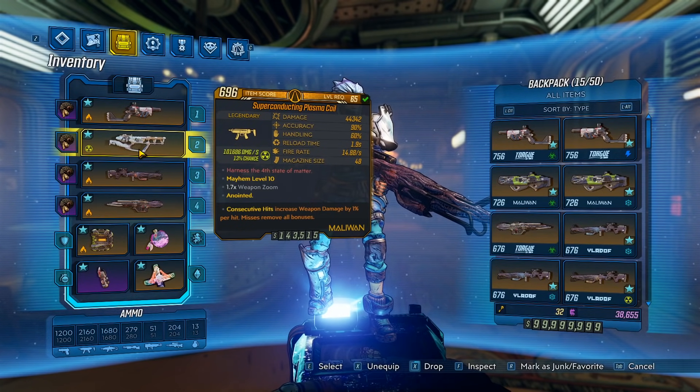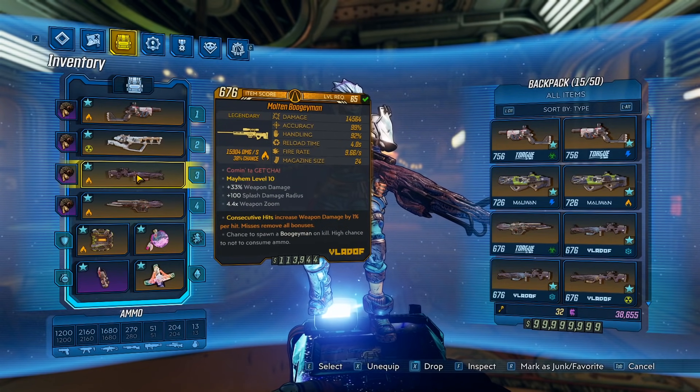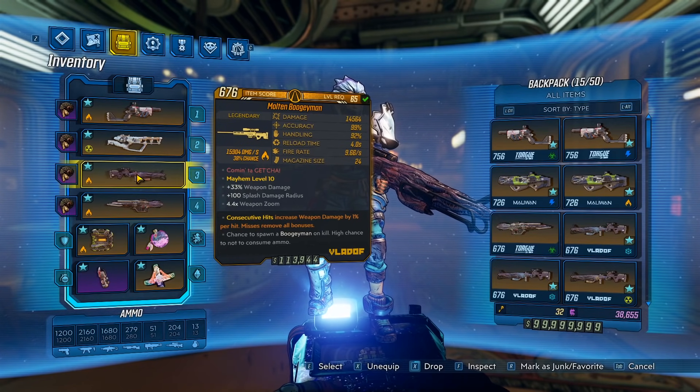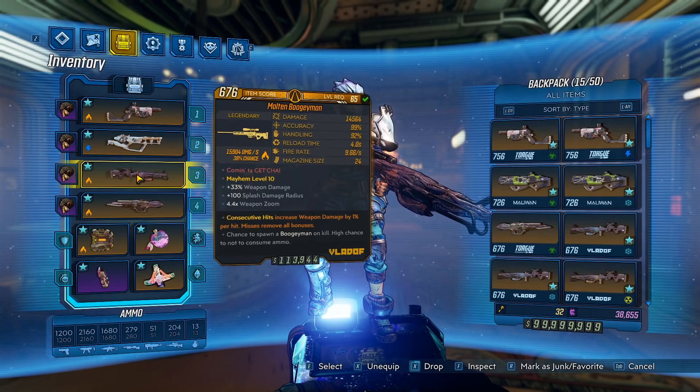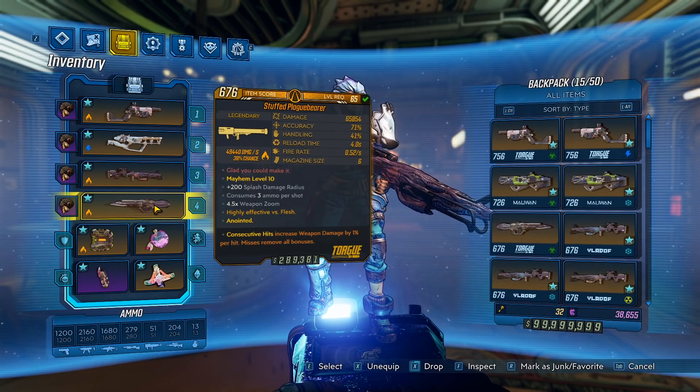Your main weapon is going to be the Plasma Coil or the Boogeyman. The Plasma Coil doesn't only have really high fire rate, but it also has really high base damage. The Boogeyman, the other star of the build, also has pretty high base damage and fire rate. With this Moze setup, you can just hold down the trigger and spray everything in your path — everything's going to die. Plague Bearer — it's not needed, but sometimes you want to clear out a bunch of enemies at once, so shoot this over the battlefield and you beat the game.